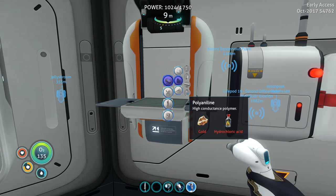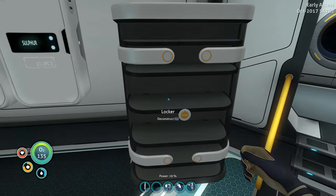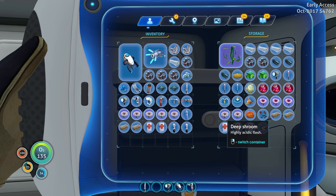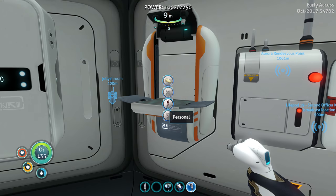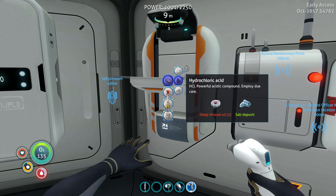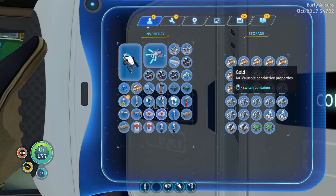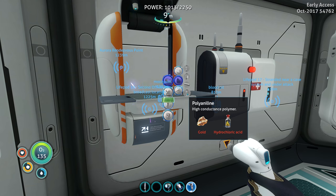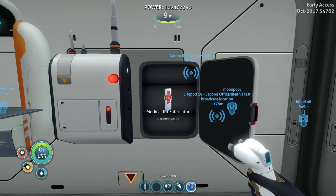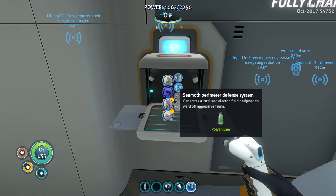It looks like we can build the polyaniline — we need gold and hydrochloric acid. Hydrochloric acid is deep shrooms and salt. We collected some deep shrooms in the last episode, and we need salt — I've got salt over here. That's under resources, advanced materials, hydrochloric. Then we need some gold — we have lots of gold. I'll go install that. Solar charger we'll build first — this will be really handy. And perimeter defense.